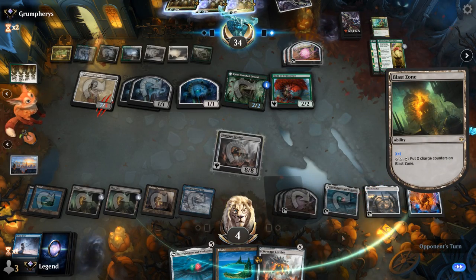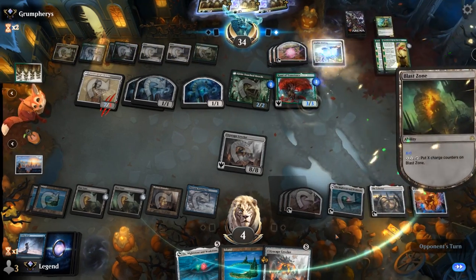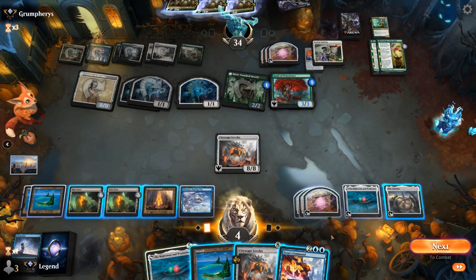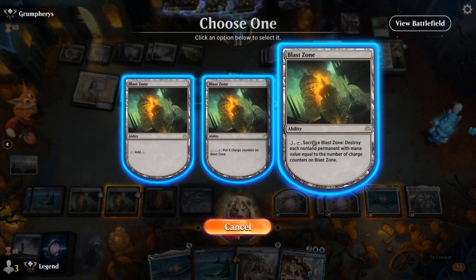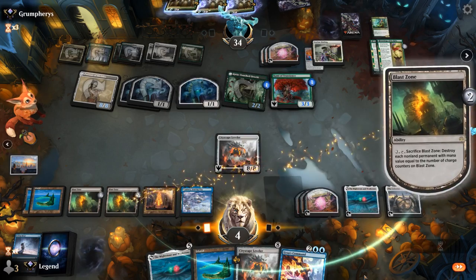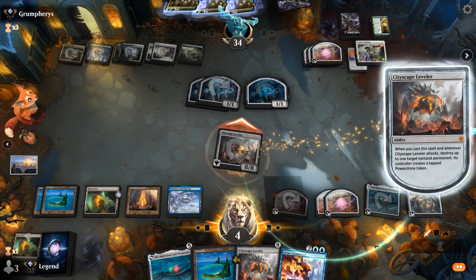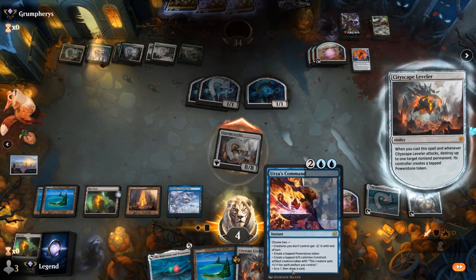This Blast Zone is going to be very important. A Leyline Binding — going after Leveler or Portal. It gets Portal. But now Leveler can destroy Binding to get our Portal back — so that's not too bad. Let's sacrifice Blast Zone, then attack, get Portal back, wipe the opponent's board. And now we even have an Urza's Command to protect against any go-wide attack. Awesome, on to the next one.